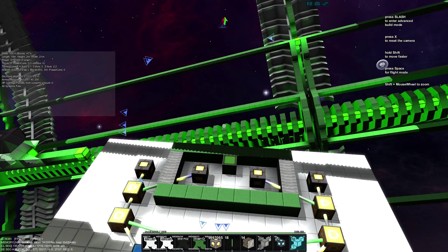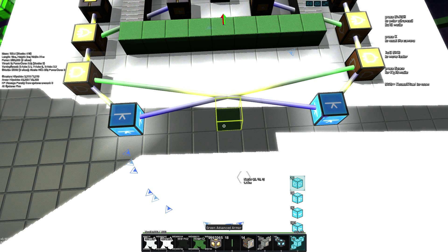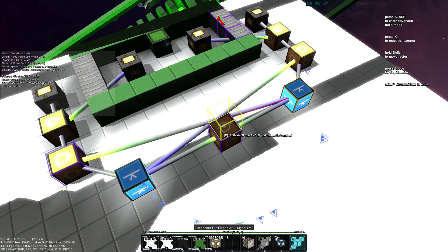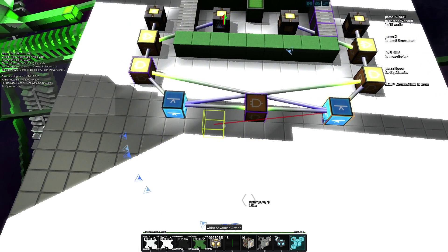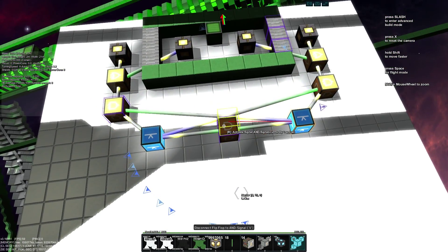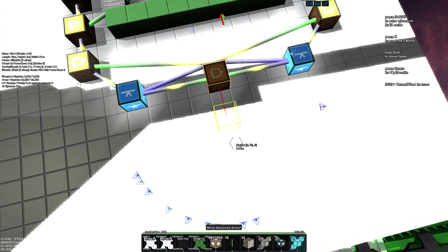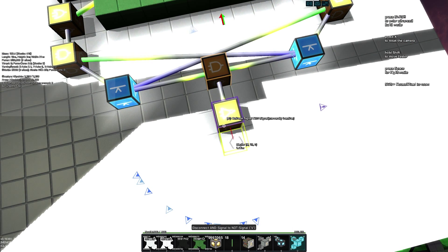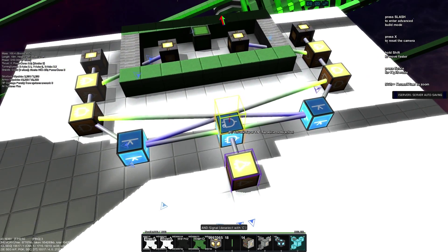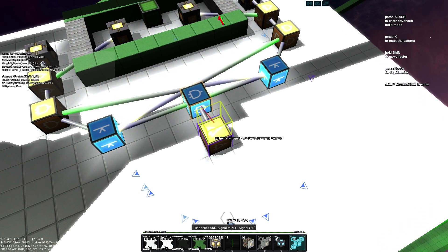The next thing I want to build is the warning light, which is actually pretty simple. We just need to add an AND block here, and connect both flip-flop blocks to it — because we want the warning light to be inactive when the AND block receives a signal from both flip-flop blocks. The next block we need is a NOT block. When both flip-flop blocks are active, the NOT block output is off, meaning the warning light is off.